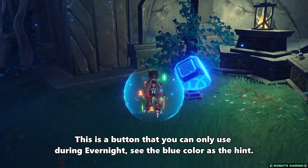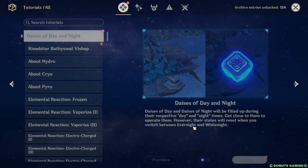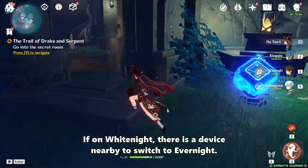This is a button that you can only use during Evernight — see the blue color as the hint. If on White Knight, there is a device nearby to switch to Evernight.